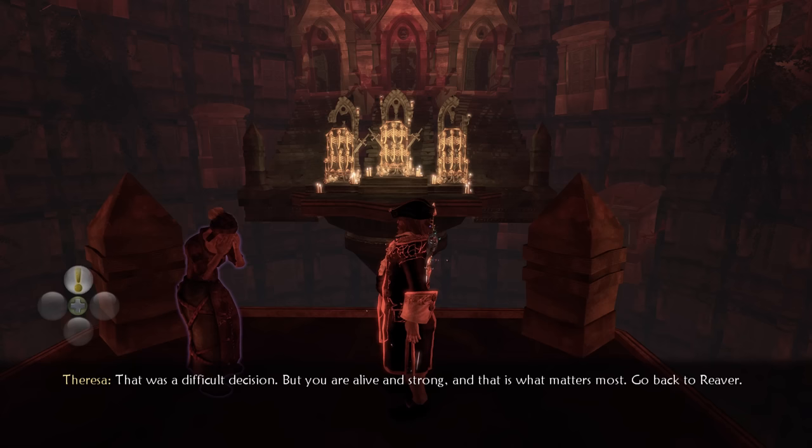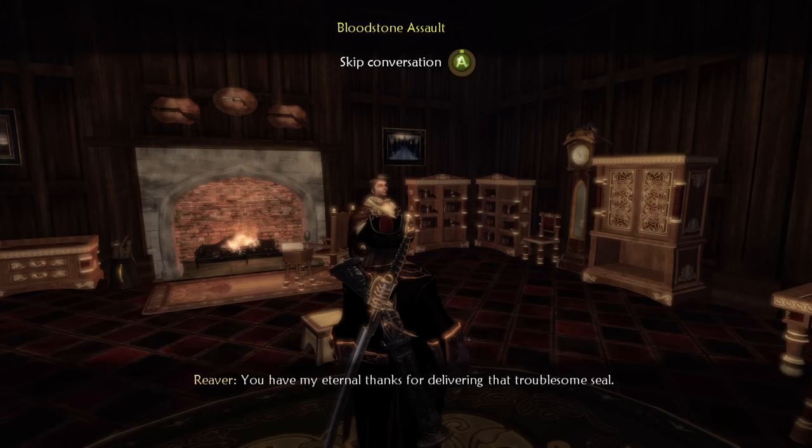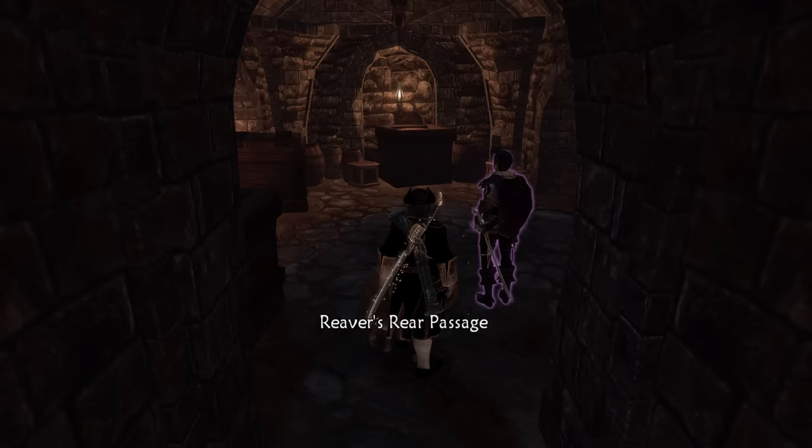Teresa also believes this was the right choice as I am not going to be able to stop Lucian if I need a Zimmer frame. Returning to Reaver I bear witness to the emotional scene as Barnum, my friend and business partner, is executed right before my very eyes. Before I can retaliate, Reaver reveals his plans to turn me over to Lucian, only for Lucian to betray Reaver in the process. Paying no mind to the betrayal, the two of us make our way through the back passage dealing with Spire Guards the whole time.